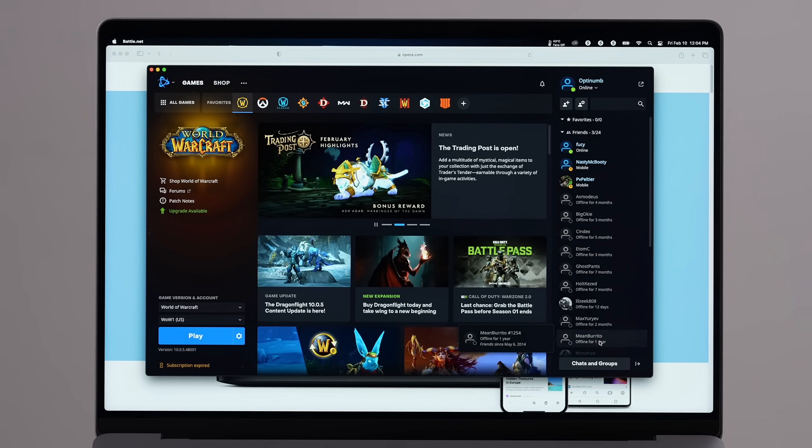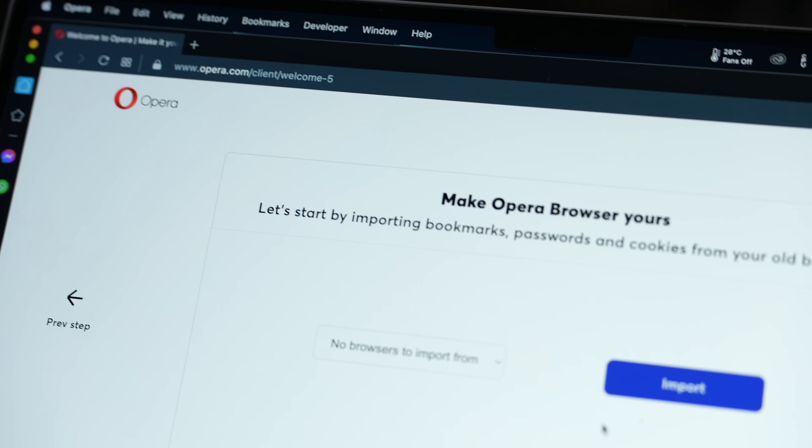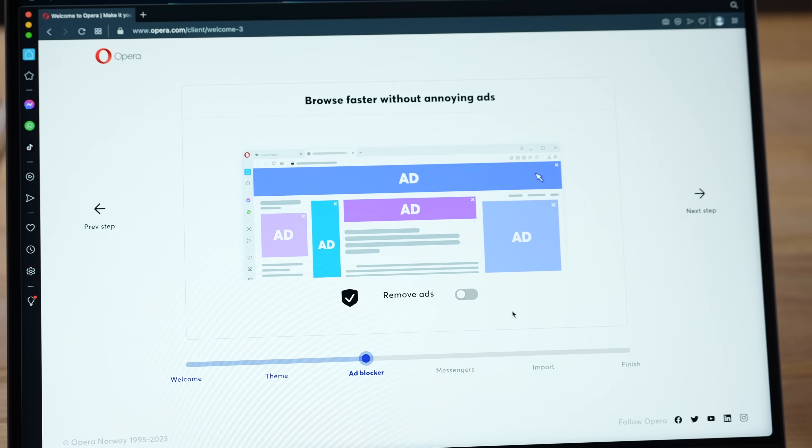The next game is World of Warcraft, which is native with support for Metal and Apple Silicon — we should see huge gains. But before we get into that, we need to talk about browsing the web, which can be dangerous with advertisers tracking you and hackers, but our sponsor Opera's web browser fixes that.